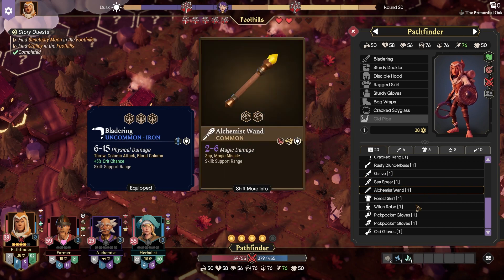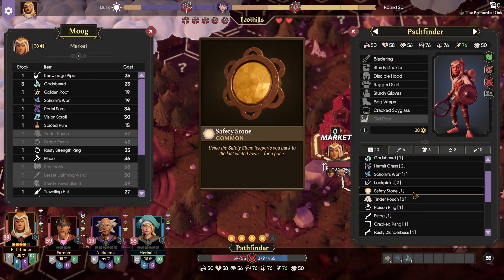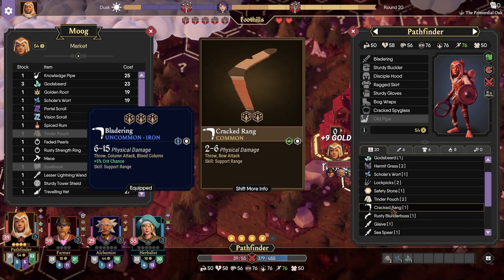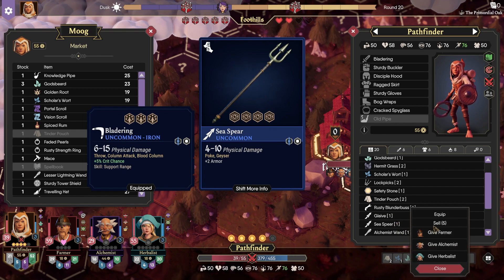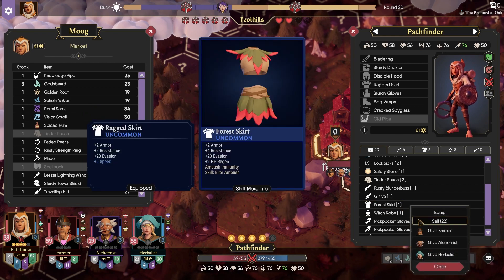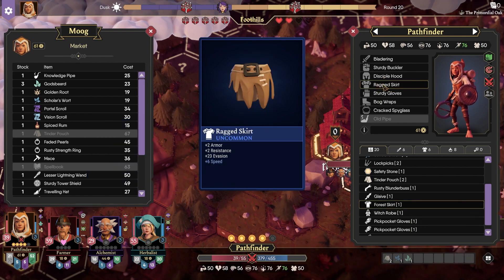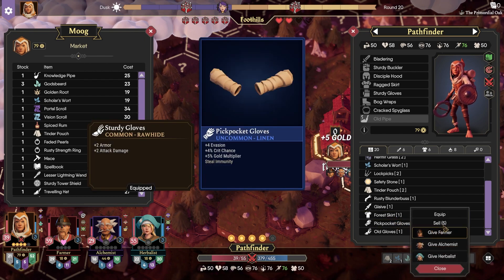Now that that's out of the way, let's go ahead and sell all this stuff. Market — sell the Poison Ring, sell the S-Doc, sell the Cracked Ring. I'll keep the Blunderbuss in case we need it, as well as the Glaive in case we need the Heavy. Sea Spear, go ahead and sell. Alchemist Wand, sell. Forest Skirt, sell. We do have the Ragged Skirt, which is a plus six to speed. I like the plus six to speed.